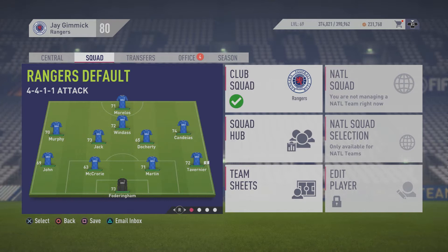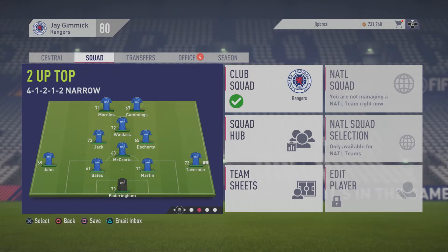By default we have a pretty powerful team. In this game Goss has been really severely low-rated which is a little annoying, but I'm going to try everyone out over time. We've played the friendlies and this has been the best group of players so far. In goals: Fodds; right back Tavenier; centre backs Martin and McCrory with John out left; Candias right mid because him and Tavenier have that psychological link; Murphy out left; Jack and Docherty in the middle - two very quick powerful players. Windass just in behind the striker and Morelos up top. We also have the two-up-top tactic, with Morelos and Cummings leading the line.